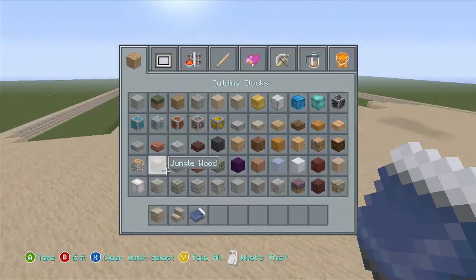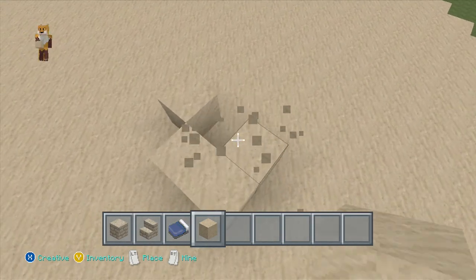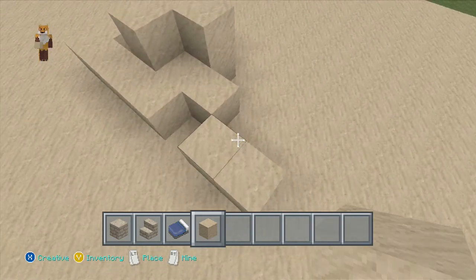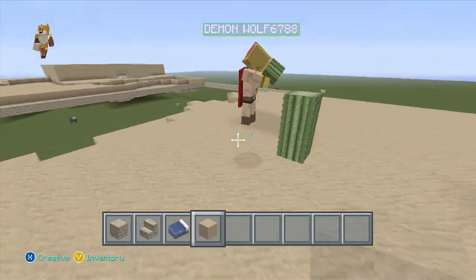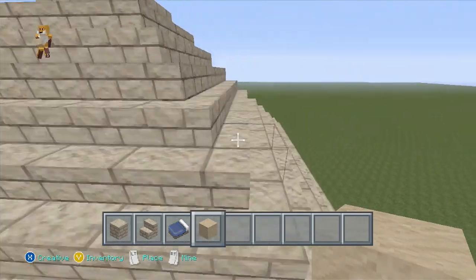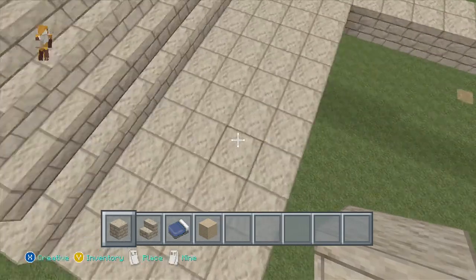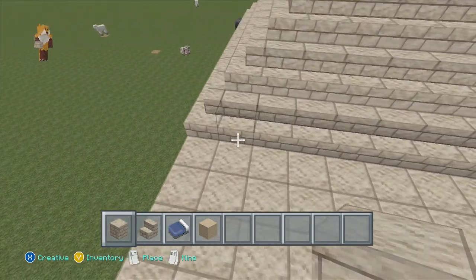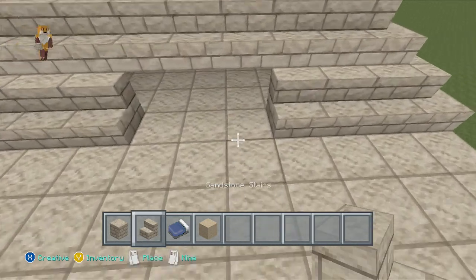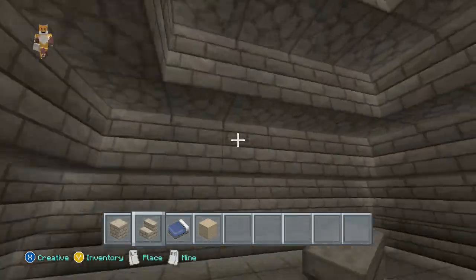I'll start doing a few bumps in the terrain. Maybe do where the land comes up a bit here - we'll keep that block there. Just do little things like that in the middle - that looks good. Right, so we'll go inside the pyramid now. One, two, three, four, five, six - break that one. This looks a lot better when you come inside.